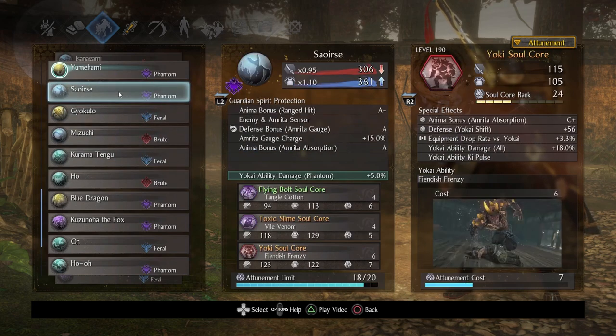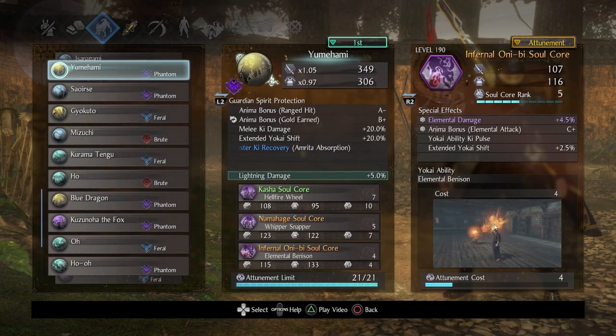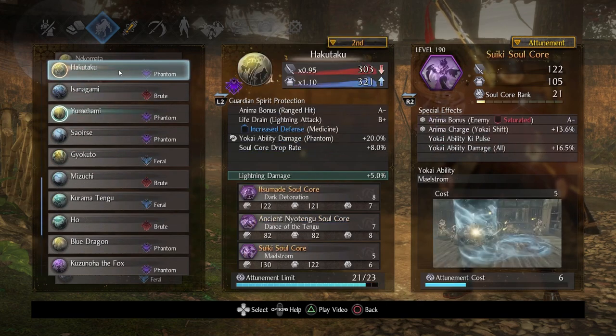Infernal oni-b will be your de facto quick cancel core. It is really good and just makes weapon play feel that much better.